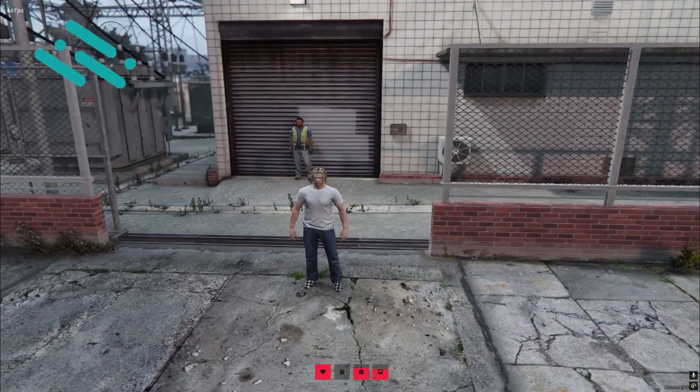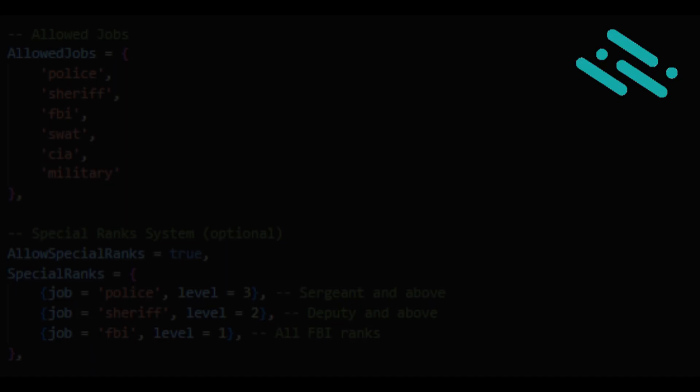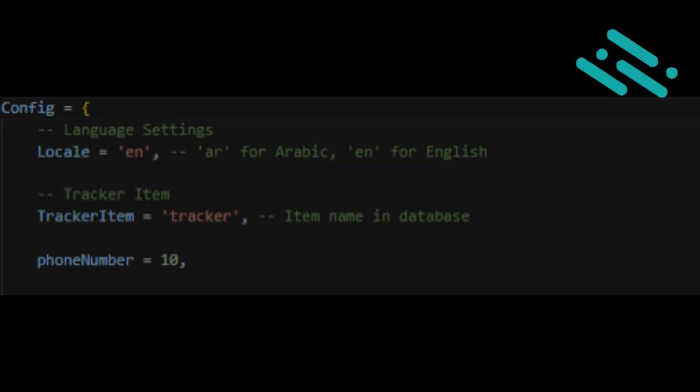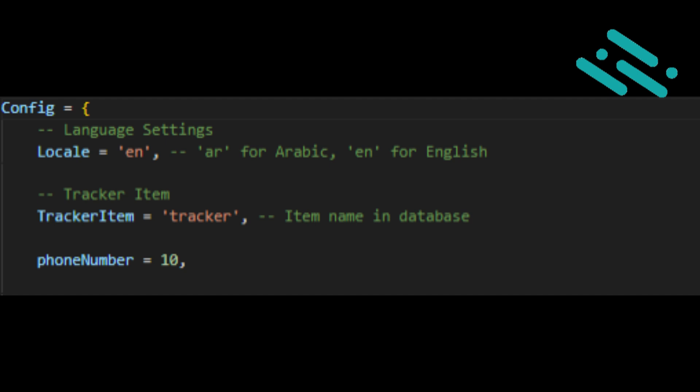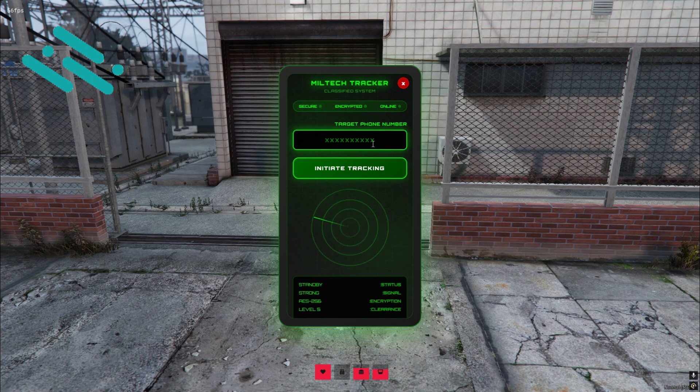Hello, friends. This script was programmed by the CodeScript team. Advanced military tracking system for FiveM servers using QB Core Framework. Professional tracking solution for law enforcement and military roleplay.